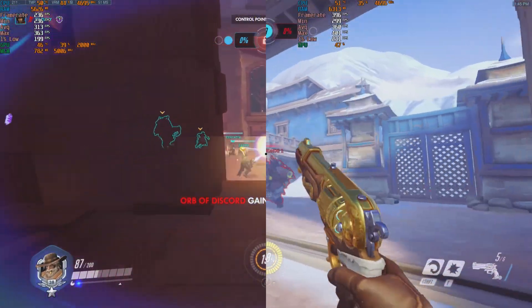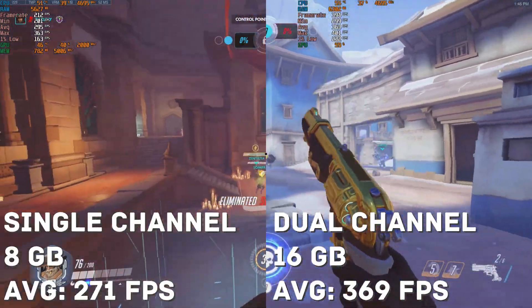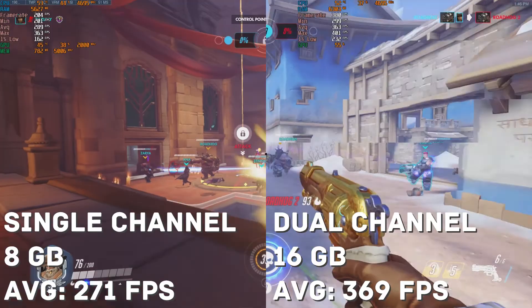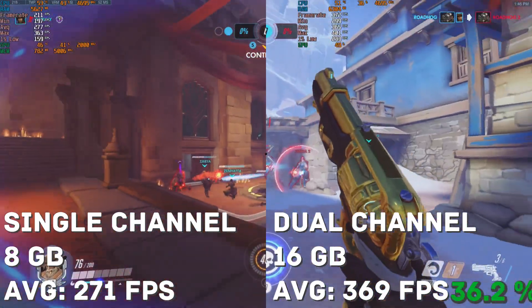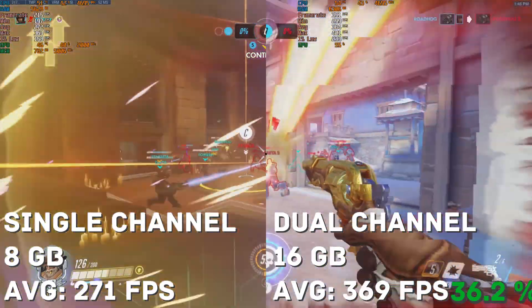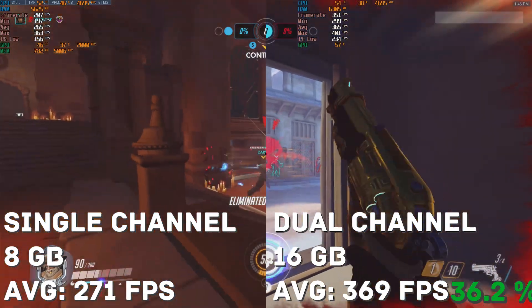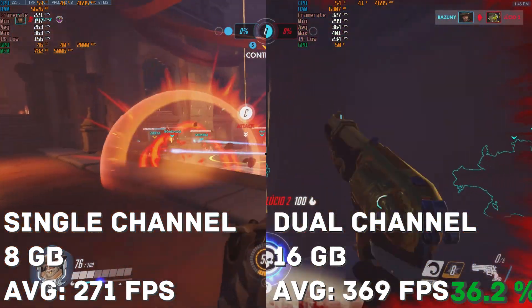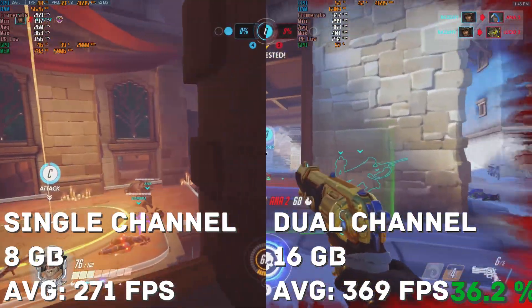Overwatch was by far the most impressive difference. We saw a 98 frames per second increase, which is equal to 36.2%. This can be pretty important in a competitive context if you have a 240Hz monitor, because with single channel it often dropped below 240, but with dual channel it never dropped below.